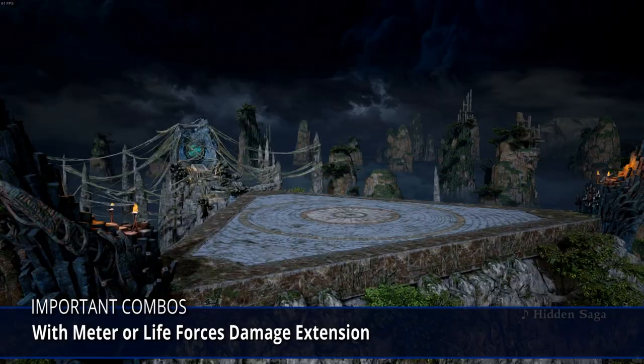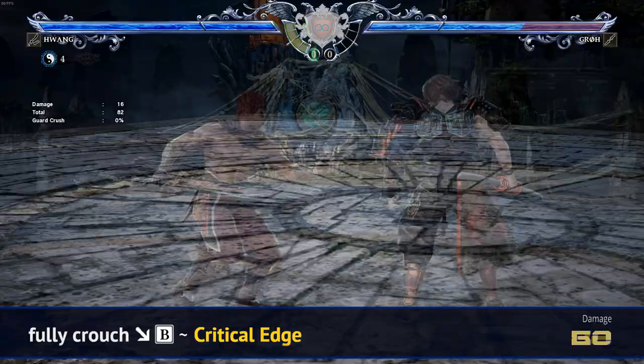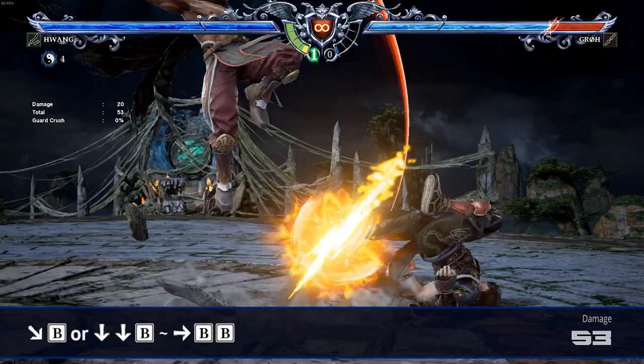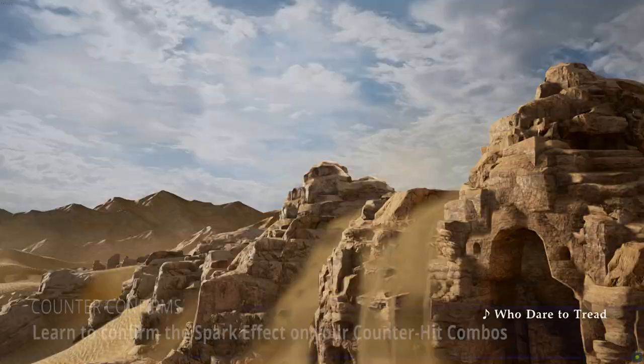Here are some important combos with their damage extension costs. With Soul Charge 6A+B into Yin Yang Talisman B, use fully crouch 3B 6BB with Critical Edge as a damage extension. 2A+B 4BA with 66BKA 2B as a 1 life force damage extension. 3B and Critical Edge as a meter damage extension. 3B or 22B launchers into 6BB. With 66 into Yin Yang Talisman A, slight delay 44B as a 2 life force damage extension. You can include 236B only if worthy to finish your opponent or if you are burning your life force in your last round.